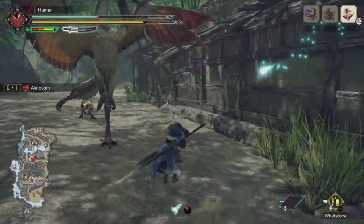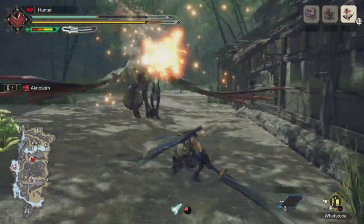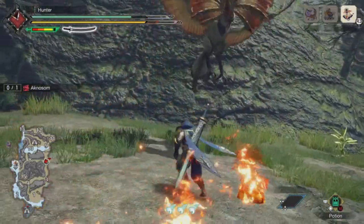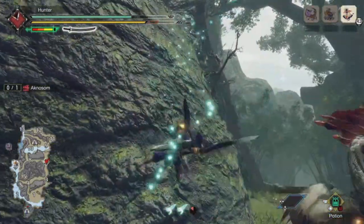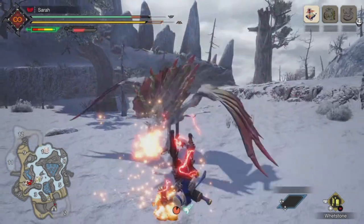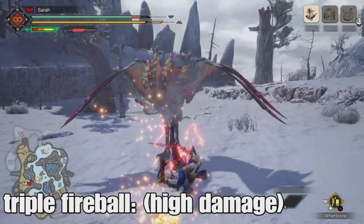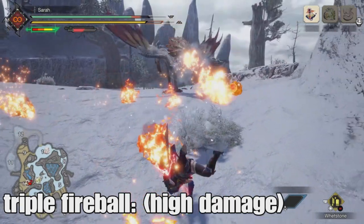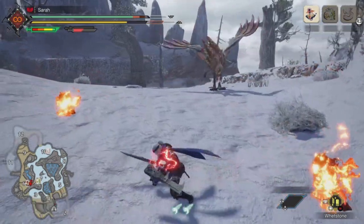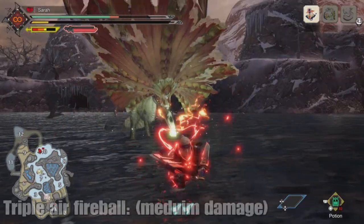Now onto the more threatening stuff — Acnosome will shoot fireballs in combat. These fireballs are strong and slightly bounce off the ground, leaving a fire effect. One attack to look out for is the triple elemental shot, widespread among monsters. Monster Hunter veterans will know how to dodge this, but for newcomers, either back up, get behind the monster, or get between the fireballs to ensure your safety.